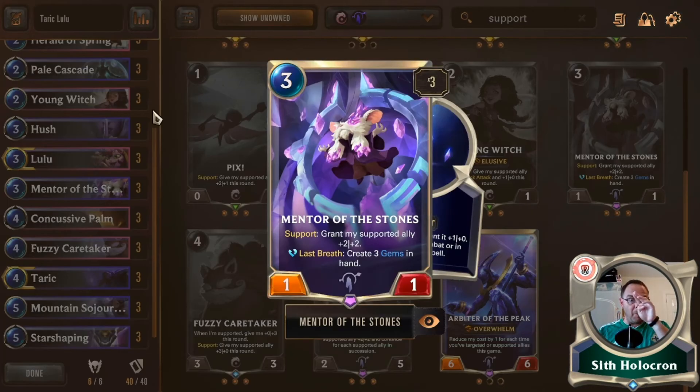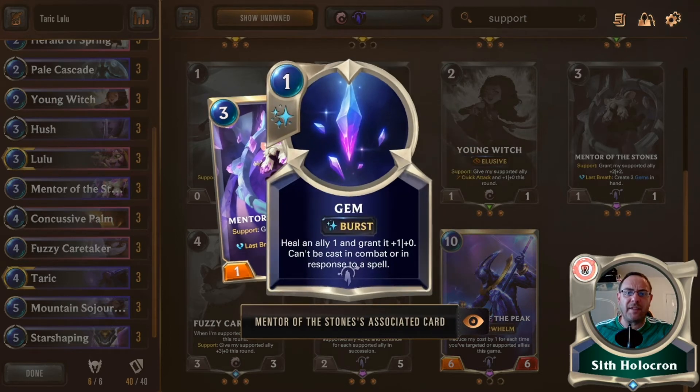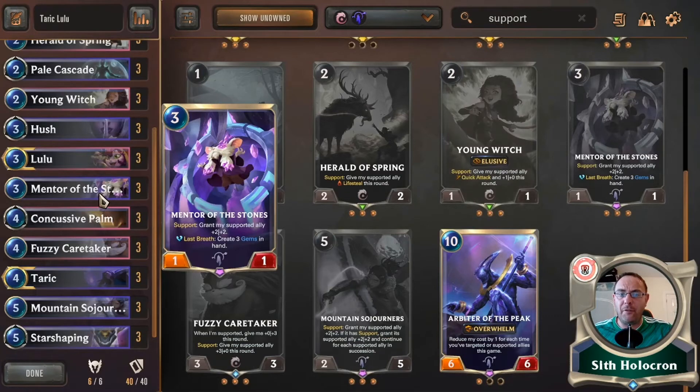This card I'm beginning to fall in love with: grant my supported ally plus two plus two — so that's a permanent buff to whatever character you need to add to. And then when it dies, you get three gems. Gems are the one-cost thing that heals an ally one and grants it plus one power. Brilliant — three-of in this deck.